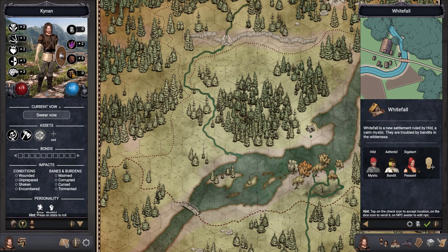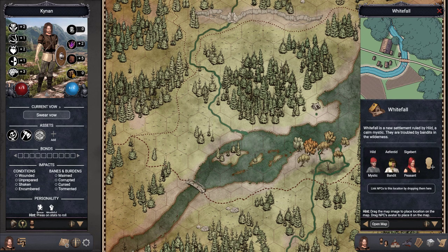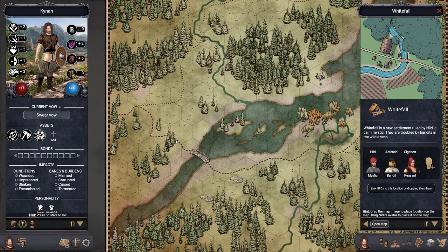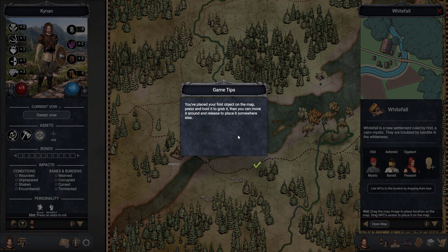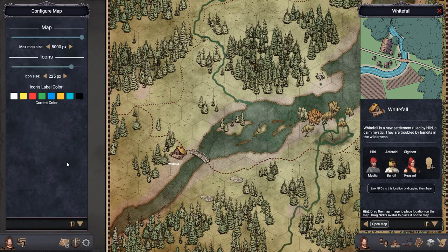Whitefall is ruled by Hilt, a calm mystic, and they are troubled by bandits in the wilderness. This seems like a nice settlement to start. The map shows a bridge and a river, so I think it's fitting to put it somewhere in this area. That's the settlement of Whitefall — I'm going to make the letters black because it's easier to read.